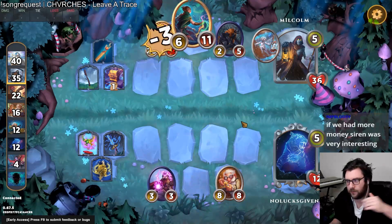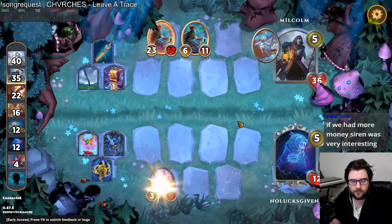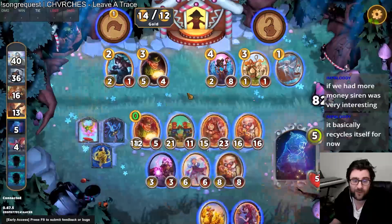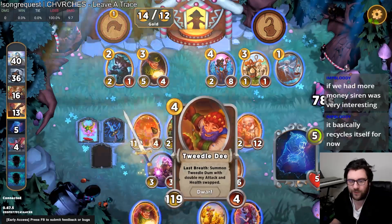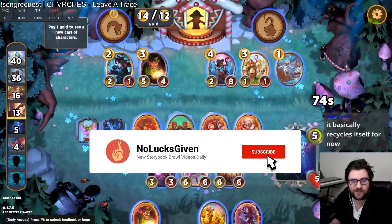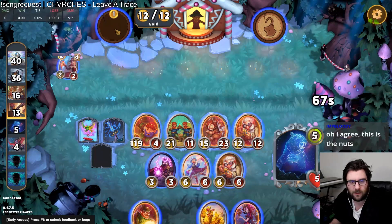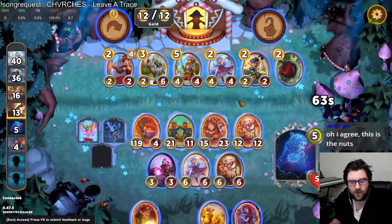We don't die here. We take a bunch of damage — we take 9. That would be good, but so is a Tweedledee. Upgraded Tweedledee with Magic Sword is going to potentially allow us to even beat this Wonderwaddle. Now we just need XP to find Lordies. If we were able to just barely win — that was definitely the goal there.